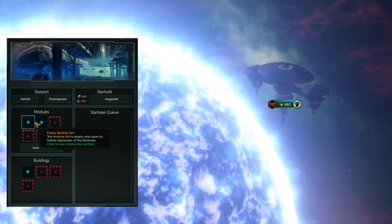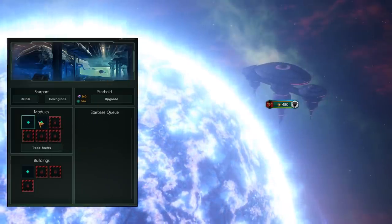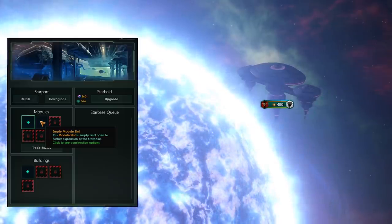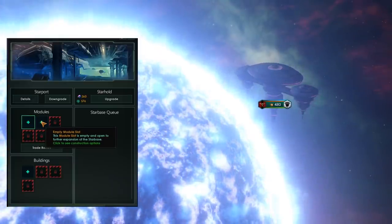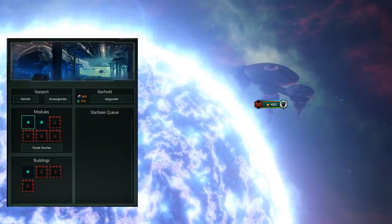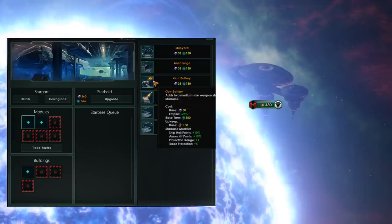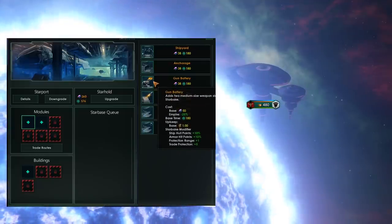The starport gets two additional modules. Here is when we start to run into weird stuff. We've got gun batteries, missile batteries, and hangar bays. What do these actually do?